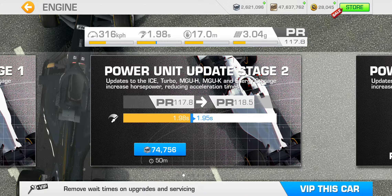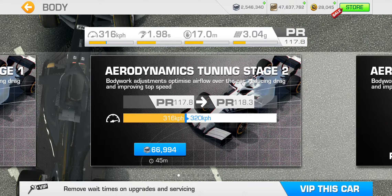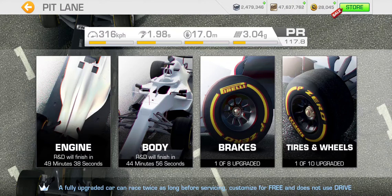The engine upgrade is going to cost us 74,756 motorsport dollars, takes about 50 minutes, brings PR up by 0.7 points, and decreases acceleration time by three hundredths of a second — good deal. Next we've got the body upgrade stage 2: 66,994 motorsport dollars, giving a top speed boost of 4 kph and a 0.5 PR point boost.